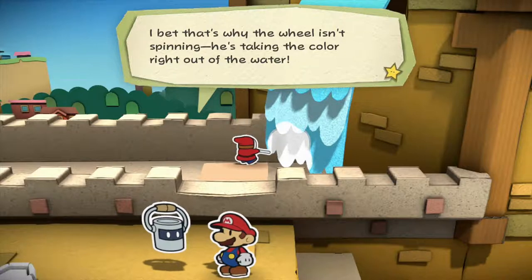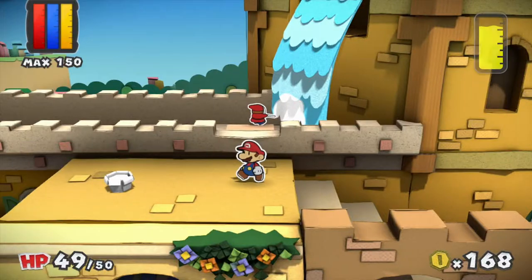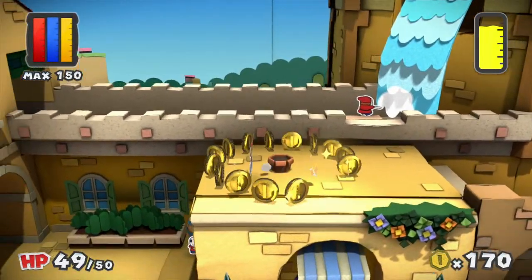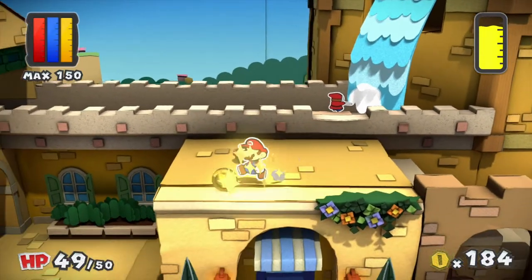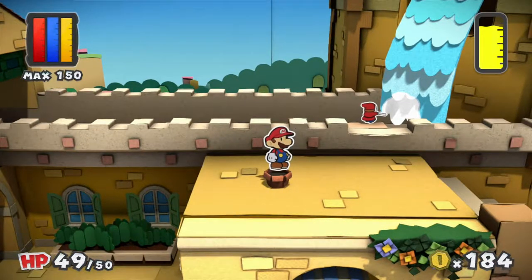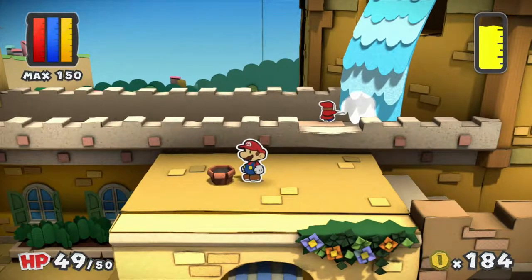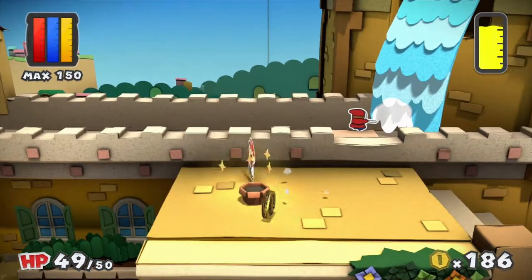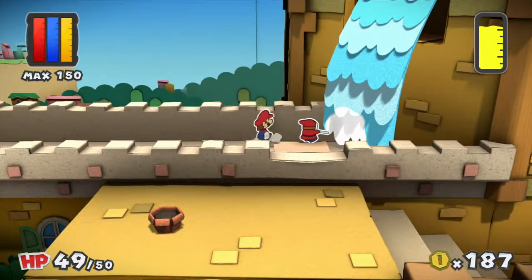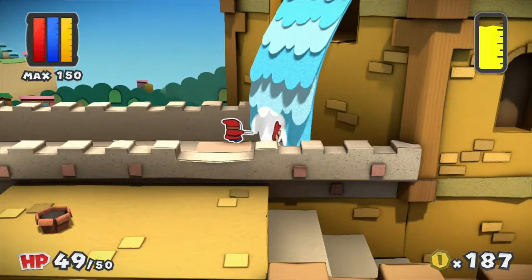Look at that — he's so focused on stealing paint that he hasn't even noticed us approaching. I bet that's why the wheel isn't spinning — he's taking the color right out of the water. Let me paint this first. That's a lot of coins for one thing. This tiny thing here has a lot of importance later on in the game. Huey wants you to get a first strike by attacking with your hammer or jump.